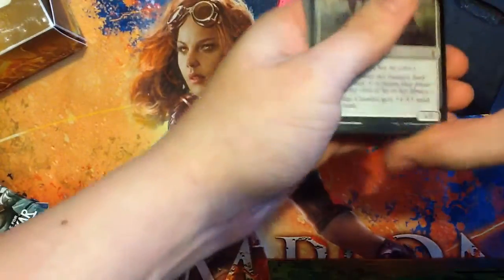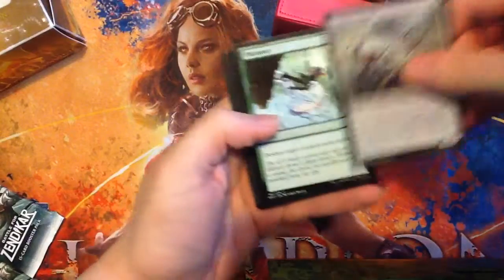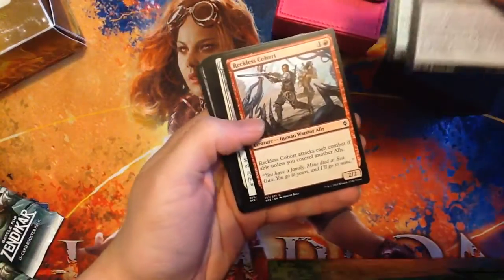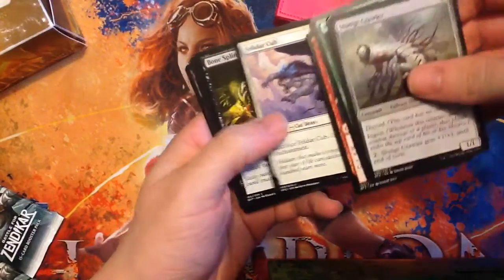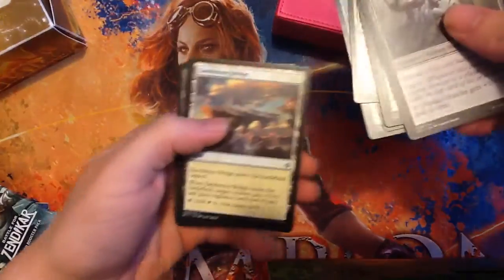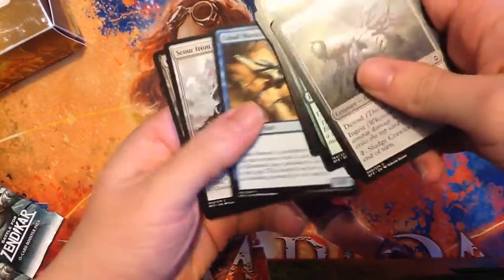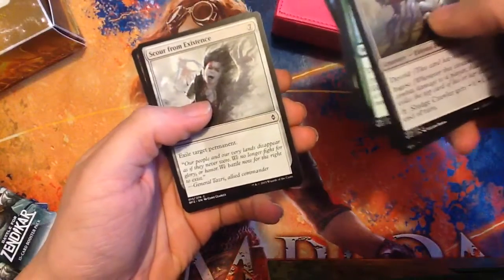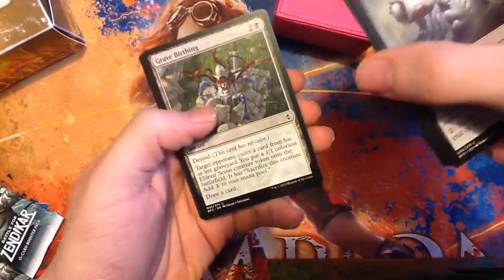I am just butchering this pack, sorry. Let's see what we got over here. Sludgecrawler, Plummet, Reckless Cohort, Felidar Cub, Bone Splinters, Unnatural Aggression, Sandstone Bridge, Cloud Manta, Scour from Existence, Grave Birthing.